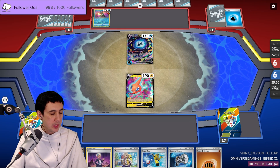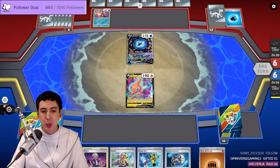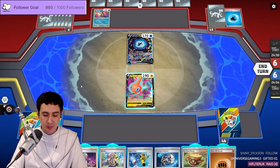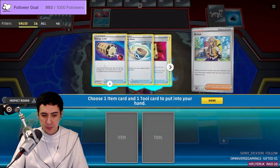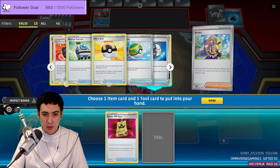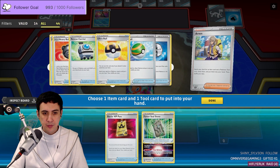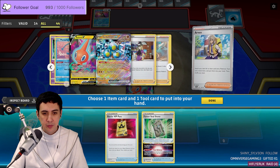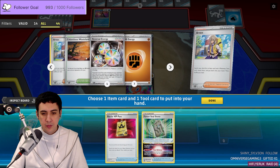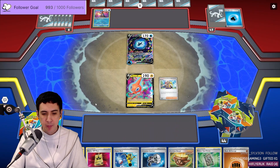I wish Greninja did just a little bit less damage — imagine if it only did 80. Alright, let's go Arvin. We got everything. VIP. Boom boom.